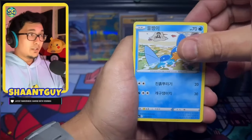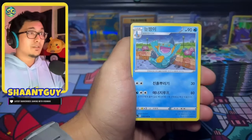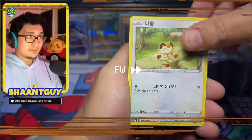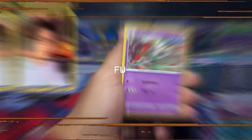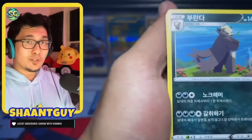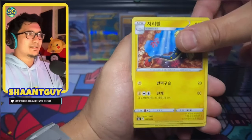The Moonbreon is now reaching almost $500 raw. Moonbreon raw is $500 — that's an insane price for a card. So a lot of people are just buying Evo Skies to keep it sealed. And honestly, I don't think I have it in me to keep it sealed. Like if I buy Evolving Skies, I'm going to be so tempted to rip it. I mean, $500 card — that's ridiculous.